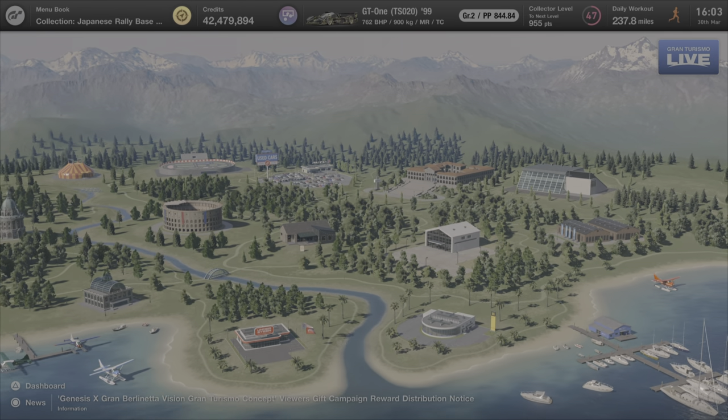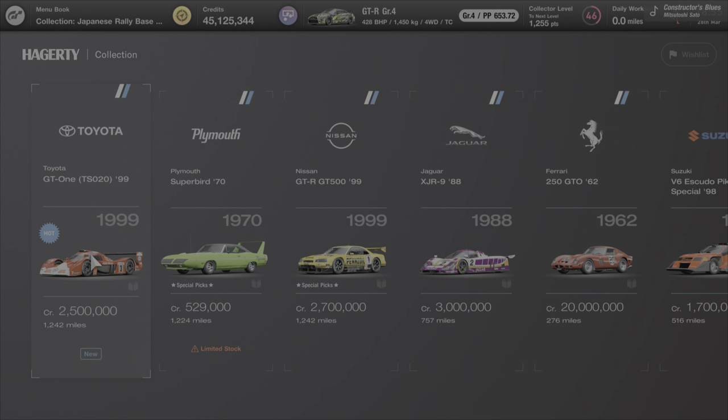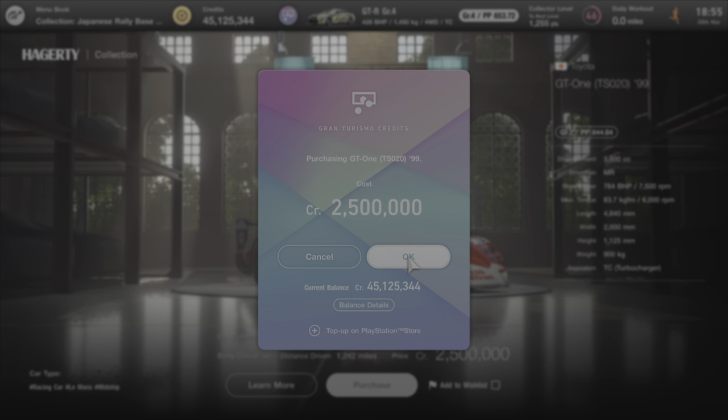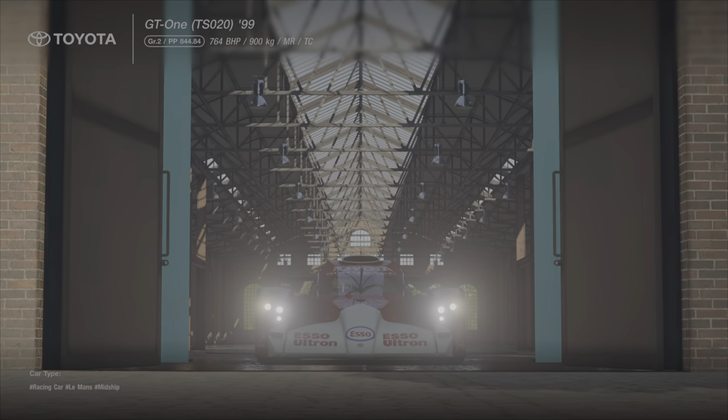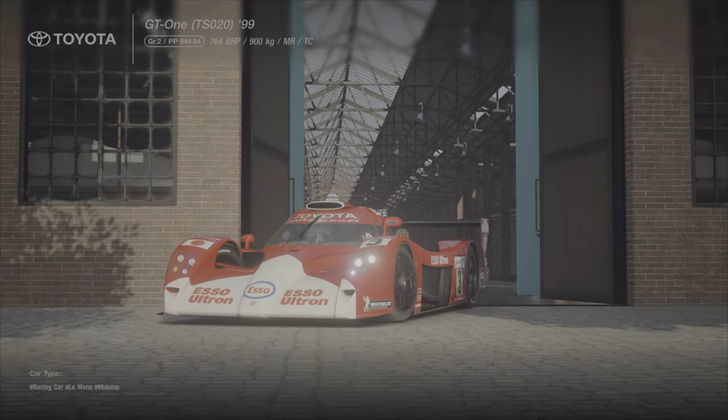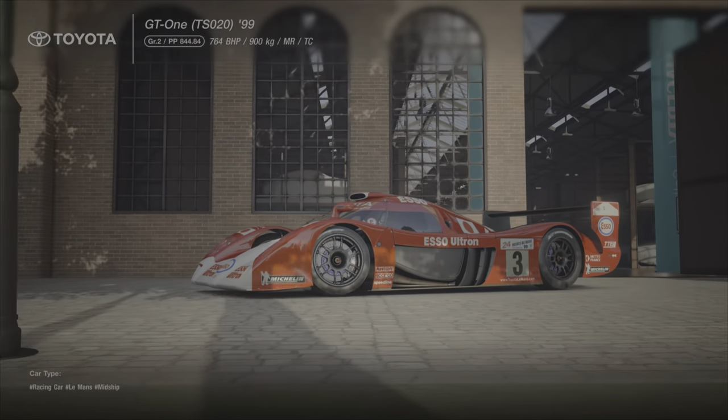We're going to go over to Legend Cars and actually buy the car for the time trial. We'll look at the Toyota GT1 — an old classic car in the game. We're going to purchase it for two and a half million credits, and we can afford it, so why not. We're also going to try and put a livery on this car, and we'll show you how to make this car if you don't have the two and a half million.